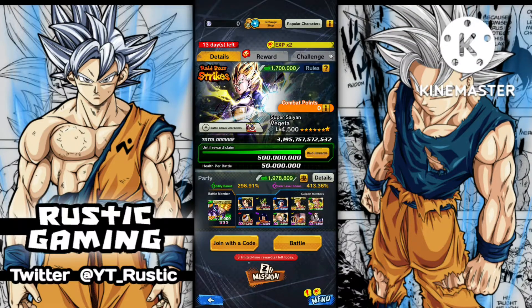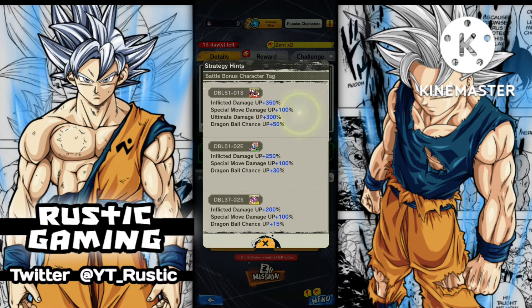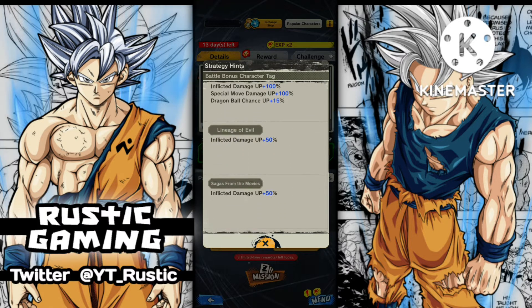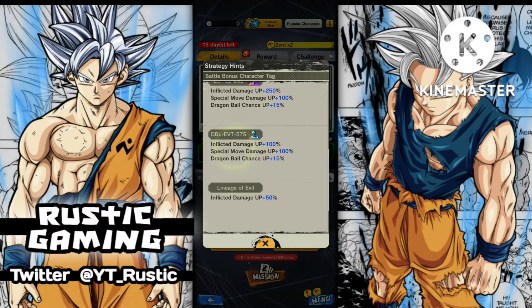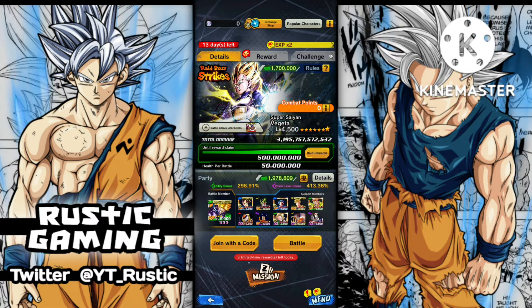What's going on everyone — Legends just released a new raid against Super Saiyan Vegeta. I'll do a quick team build with a really boosted-up team featuring the new Cooler, and then a free-to-play version using Metal Cooler, just to see the difference in rewards. I'm pretty sure it's going to be a lot, but I want to try and build the best team I can for both versions.